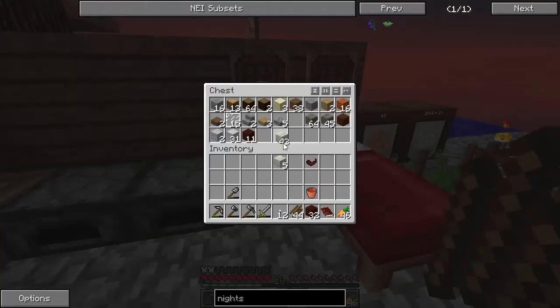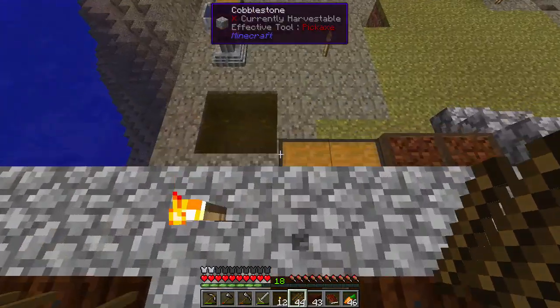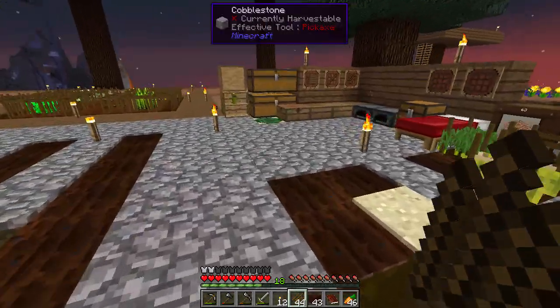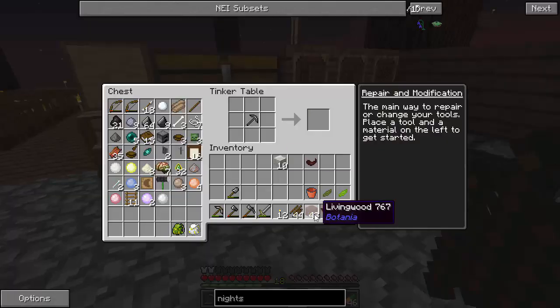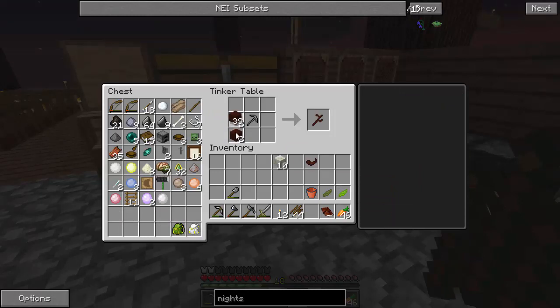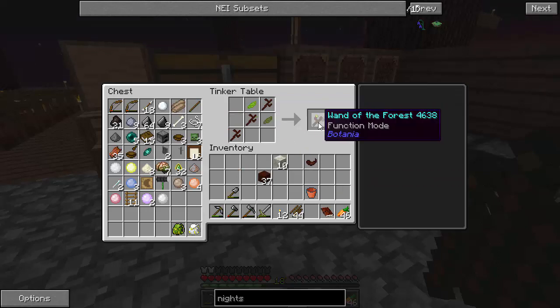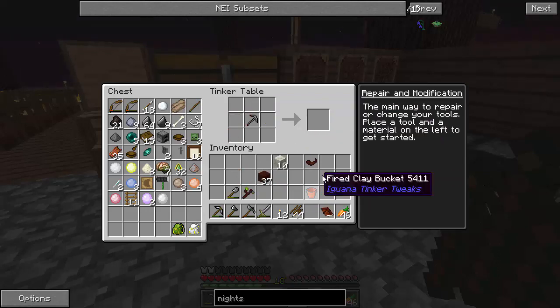So I'm going to get two mana pools. And let's get a few spreaders and twigs. Let's make this one green and green. So two living wood - like that will give you some twigs. We need three twigs: one, two, three, and your petals of choice. That gives you your wand of the forest.